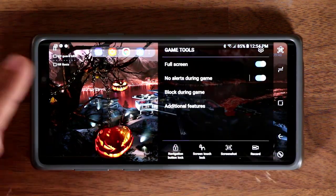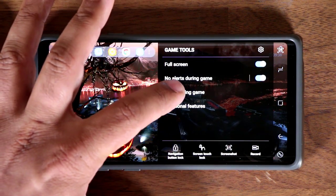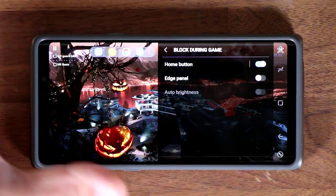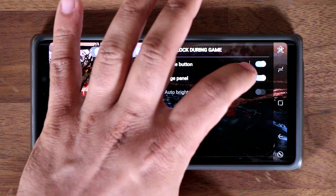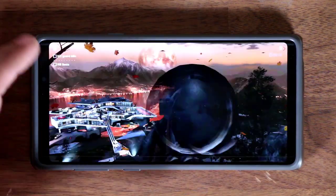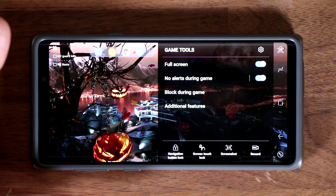You still have access to all the same tools in full screen mode. You can also tap the Block During Game option to block the Home button individually, and also block the Edge Panel. If you have edge panels on your smartphone, make sure they're blocked so they don't accidentally appear when you swipe from the side.